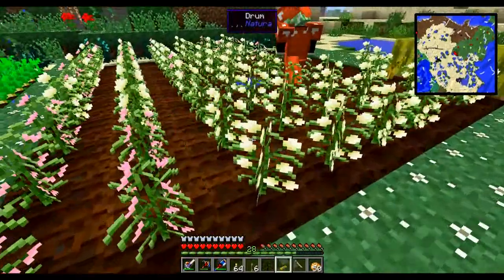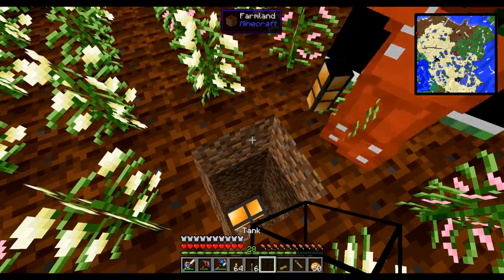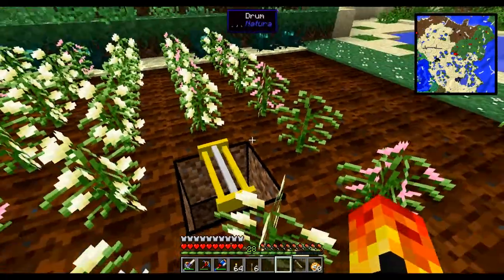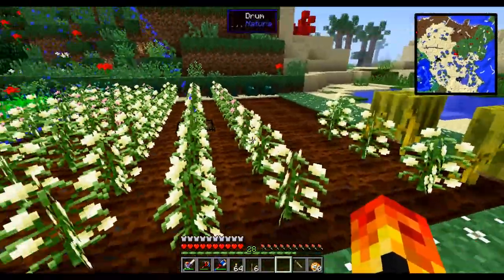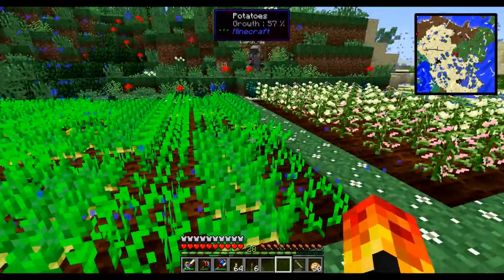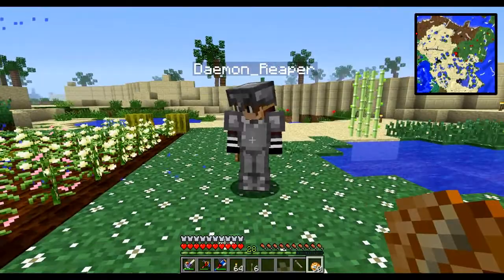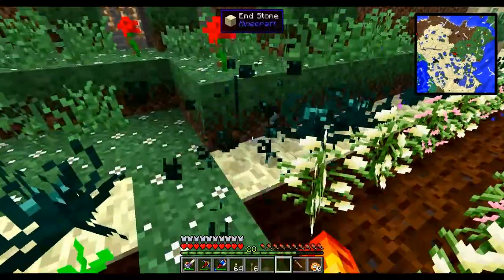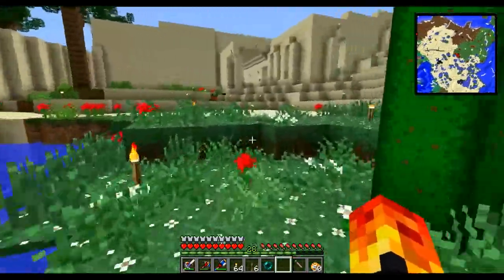We've made this farm exactly the right size for this — it reaches the edges. It increases the growth within that area. The same setup is on the other side too. You might need another liquiduct, but you can just place the sprinkler on here — it doesn't matter which way it's facing because it's a big square block. That should increase the growth of everything here. We don't actually harvest that much anyway, but it's a nice little feature. That's one build done today.